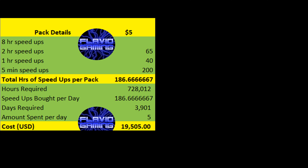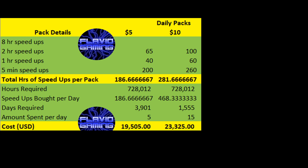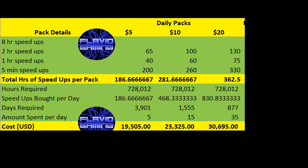If you buy the $5 and $10 tiers daily, the cost will go up to almost $23,000 and you'll need over 4 years to train. If you spend $35 daily and buy all 3 tiers of this pack — that is the $5, $10, and $20 tiers — then it'll take you almost 2.5 years to train 1 billion power and will cost you a little over $30,000.